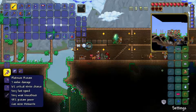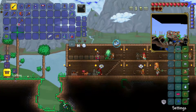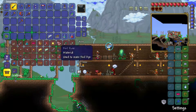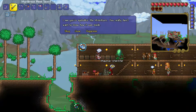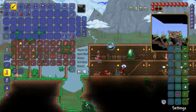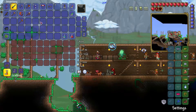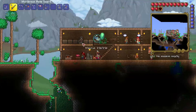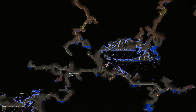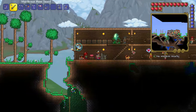The platinum pickaxe can mine meteorite. I hope it can mine demonite too, because otherwise I'd be sad. I need room — get out of the way. There we go. I think there was some demonite by the goblin, so I'm just going to go over to where the goblin is.